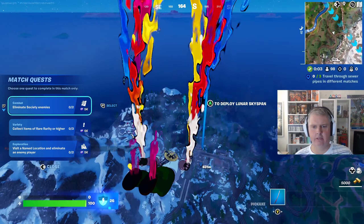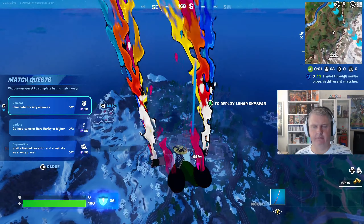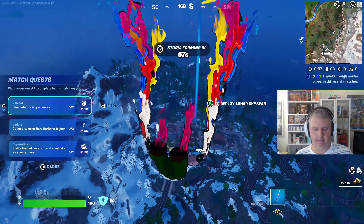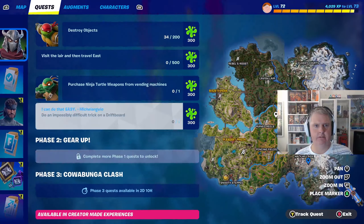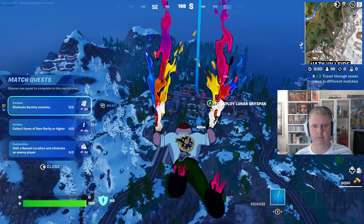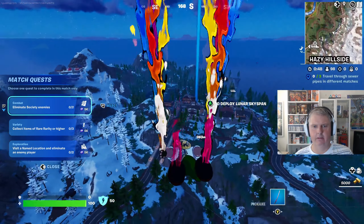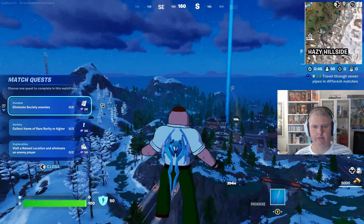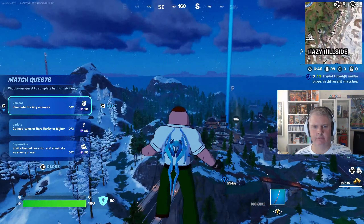So we're going to try and get as many Ninja Turtle quests that we can. If I just quickly look at the quests — destroy objects, travel through sewer, and supply drops. So let's go through the sewer first and destroy objects. They're the easy ones.